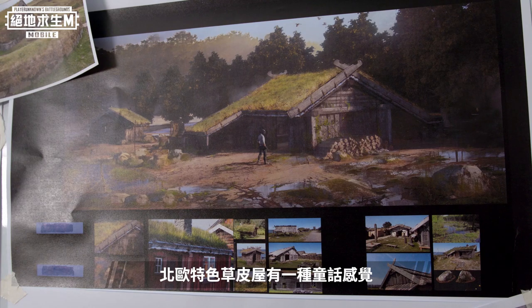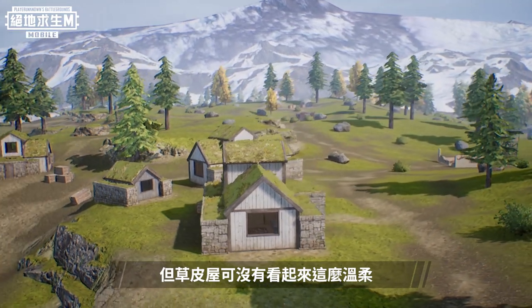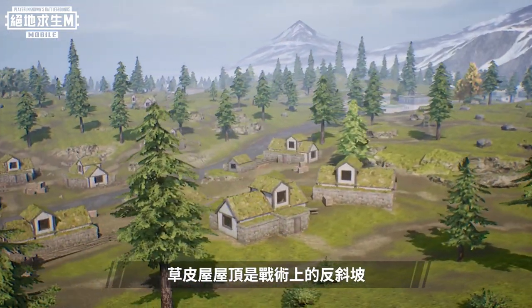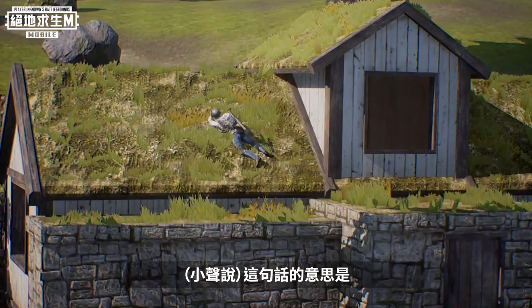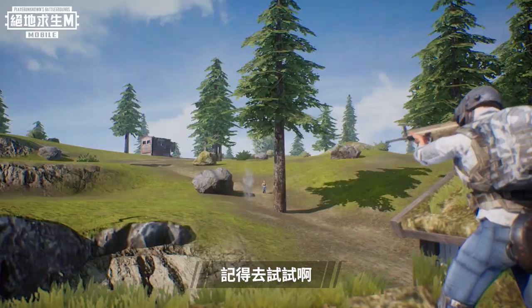The design of the turf roof is also very interesting. This kind of Nordic turf house has a fairytale feeling. However, it is not as gentle as it appears. The roof of the turf house is a tactical anti-slope, and the turf can also make people on the roof harder to spot. What we really mean is — this is the official recommended ambush point. Remember to try it.